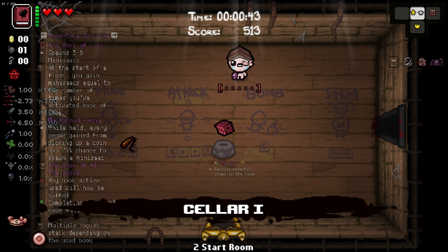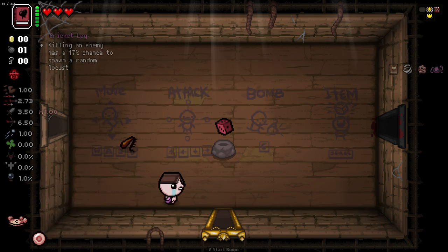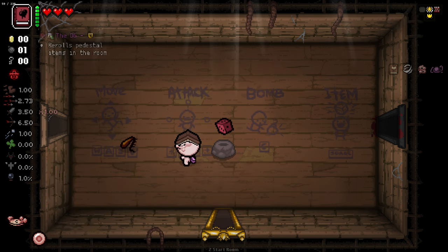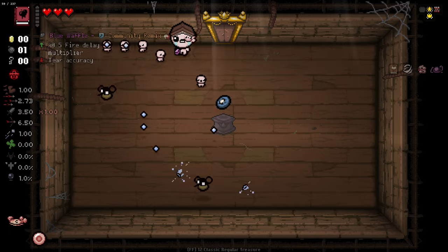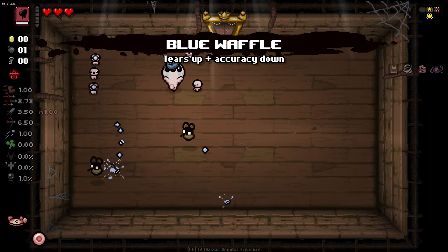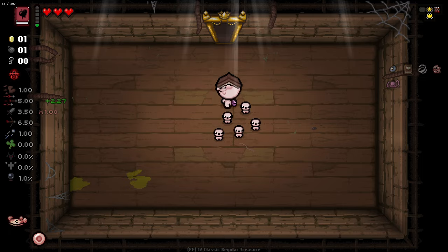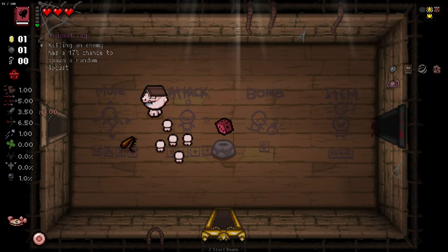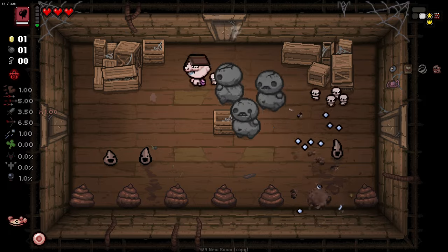At the start of every floor you gain mini Isaacs equal to the number of times you've activated the book of love. We are also using a mod that makes it so that our mini Isaacs can adopt our tier effects. It is going to be kind of tricky to start with when we don't have tier effects because our mini Isaacs are going to be able to perish pretty easily, but we've got many ways to gain them so we're hoping for the best.